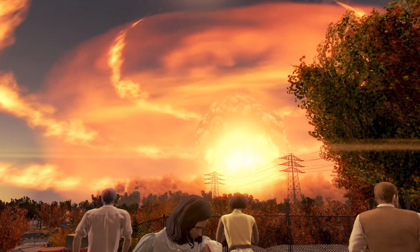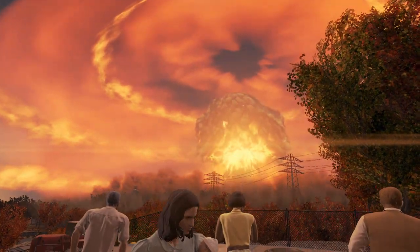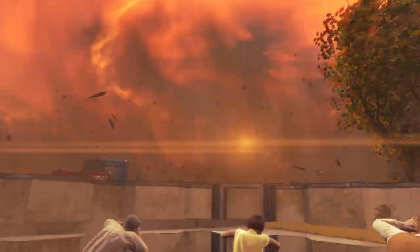The vault itself is quite unique in the Fallout universe, in that it has a descending vault door, taking its inhabitants at least 100 metres underground before you reach the vault proper.